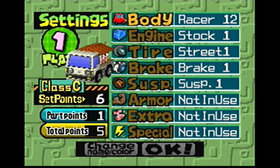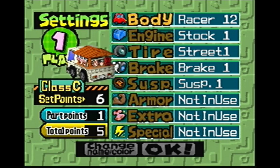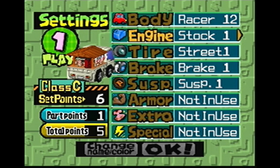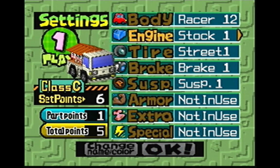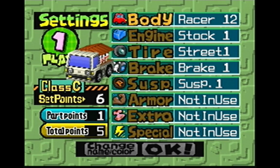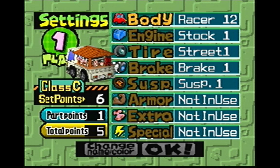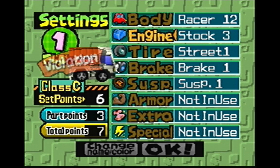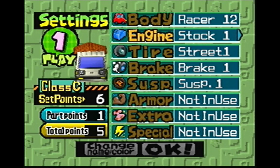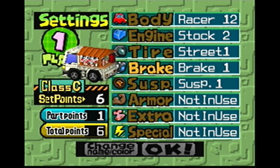You have several parts to choose from. Right here, under the player, it shows how many parts I have, which is one. Violation! Body is a different car. Engine will affect the amount of speed as well as acceleration or something. But I'm going to go ahead and jump to the start, because we're not going to have any other parts for a while.